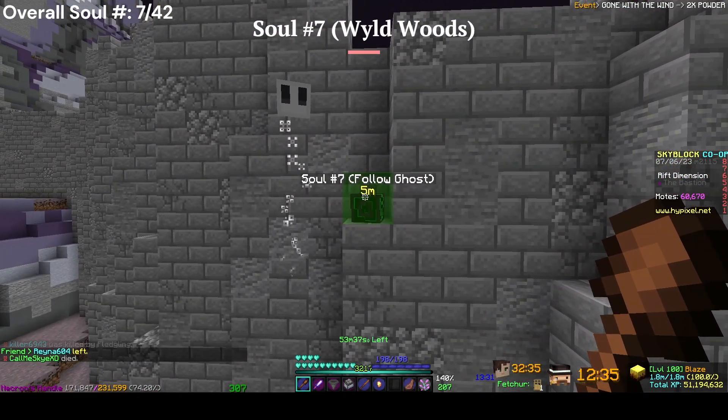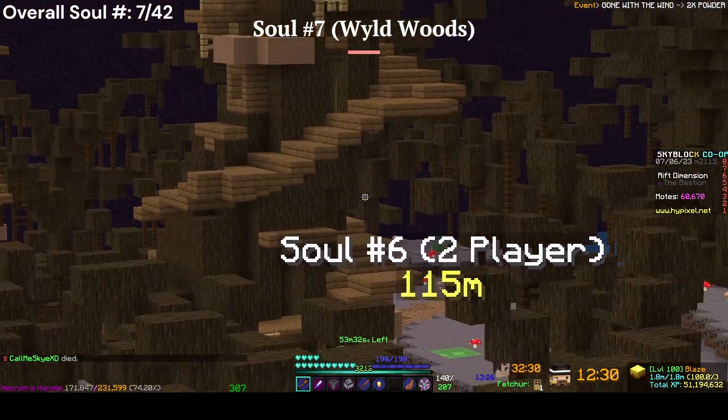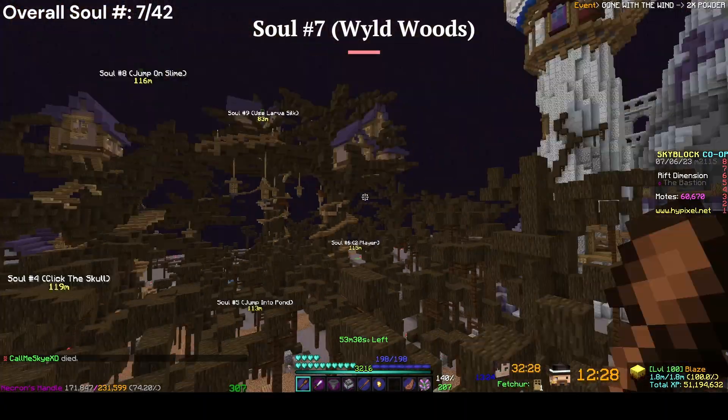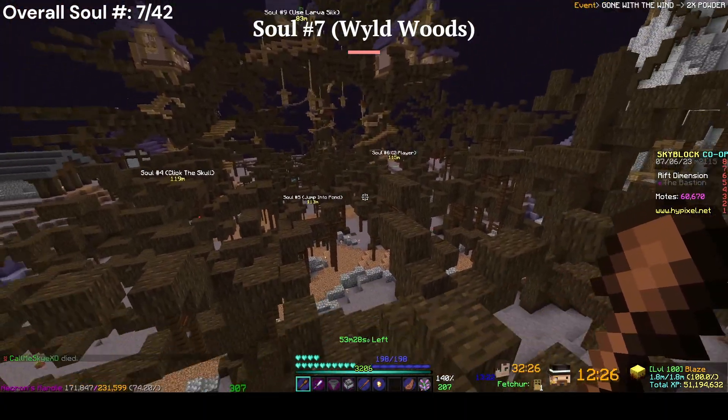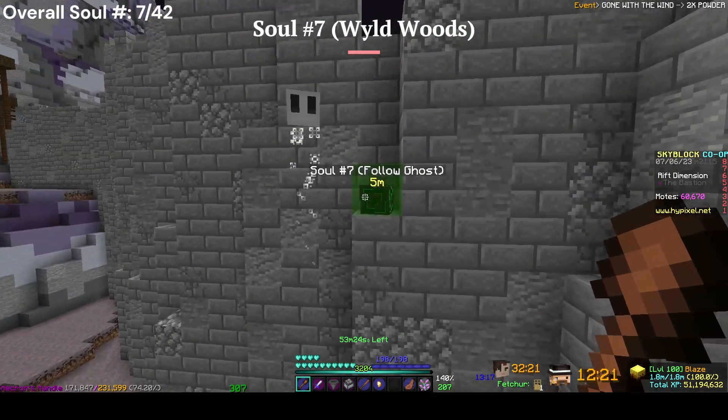For the seventh soul in the Wild Woods, you want to follow the ghost across these trees. He usually spawns about right there. You hop on the trees and follow them over here — once you get to the last location, the soul will appear.